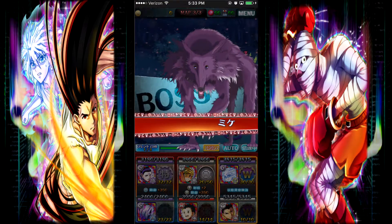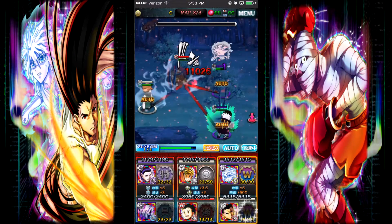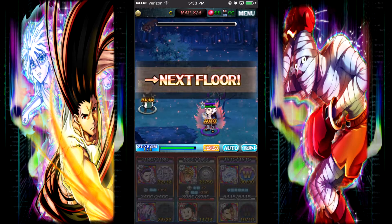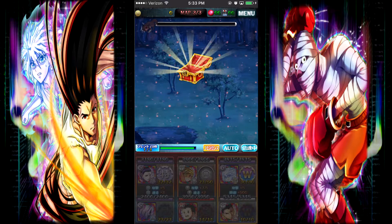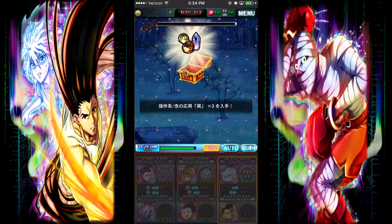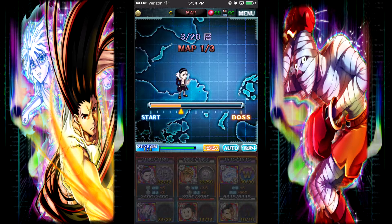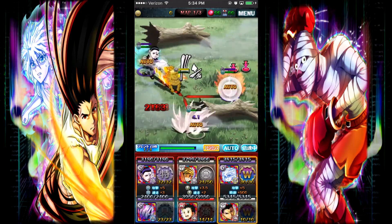The boss here is Mike the dog — or Miki, I guess. That's how they say it in Japan. Spelled M-I-K-E. We won Manipulator Evolution materials, which we don't want. What we want are stat boosters, maybe some six-star Evolution materials, some pink robots, and blue planets of course — always good.